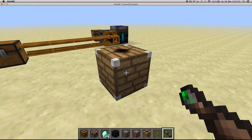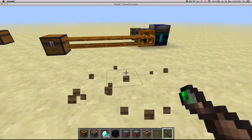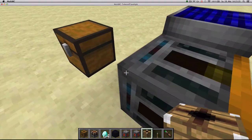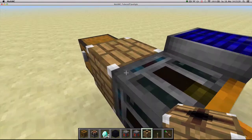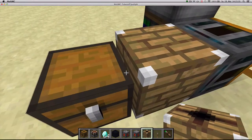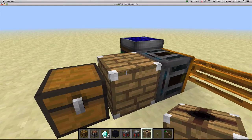The input and the output side are always going to be on opposite faces. You put it behind a Retriever and make sure the input face is facing the output face of the Retriever. The Retrievulator works with the Retriever to keep an inventory attached to the output side stocked with a certain amount of specific items.